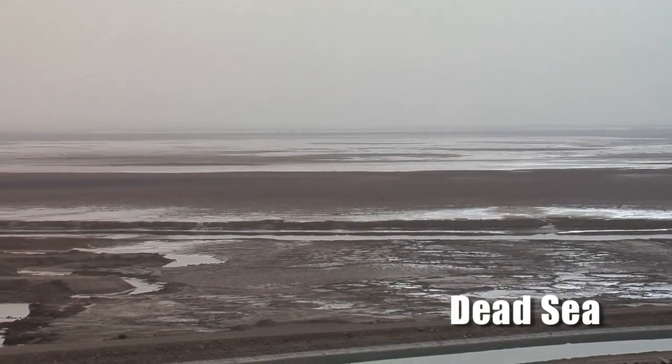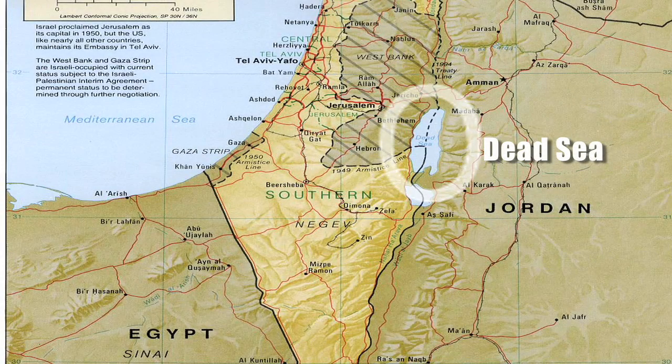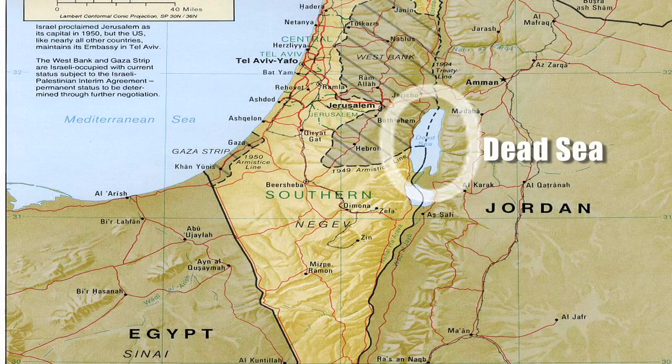What I wanted to talk about is we were at the Dead Sea. If you're not aware of what the Dead Sea is, it is this body of water that's actually the lowest point on Earth. So if water gets into the Dead Sea, how can it possibly escape if it's the lowest point on Earth? Well, the only way it can is if it evaporates.